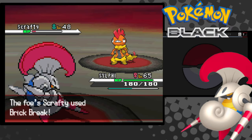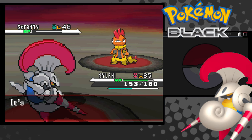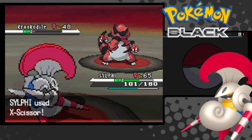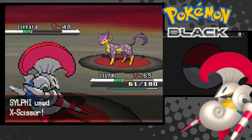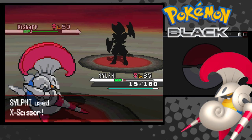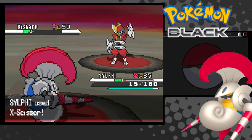Grimsley is number three. Scrafty's Sand Attack makes us go back and forth till he runs out of Full Restores. Next is Krokorok, and he's a one-tap. His Liepard does some scary damage, but we one-tap it. Finally, Bisharp comes out and hurts us bad, but we pull through and tap him for the win.